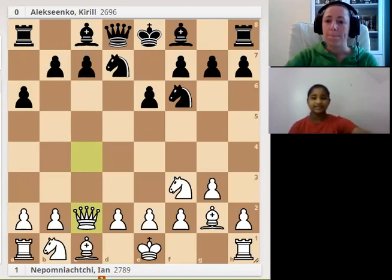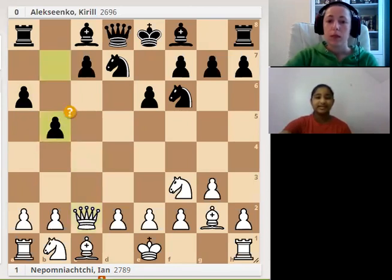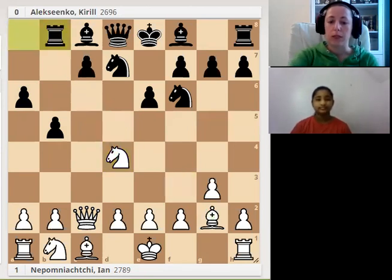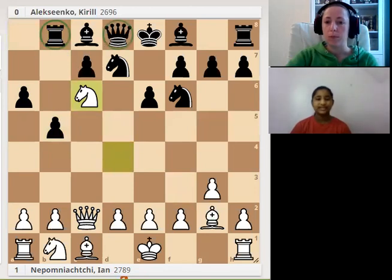Because now if black plays b5, the knight can move and make a discovered attack on the rook. In this position, b5 would be a mistake for black, because white just plays Nd4 with the plan to get to c6 — it looks like a weak square. It's not good for black just to move the rook away because of the fork; both pieces are attacking and white can win the queen.